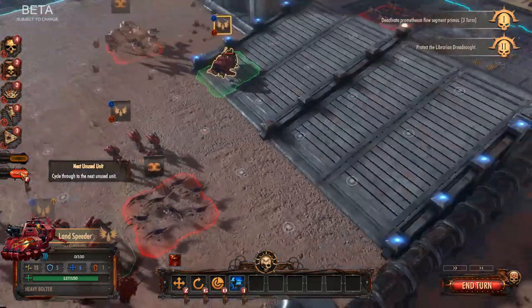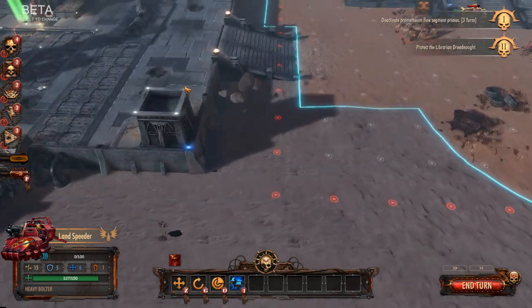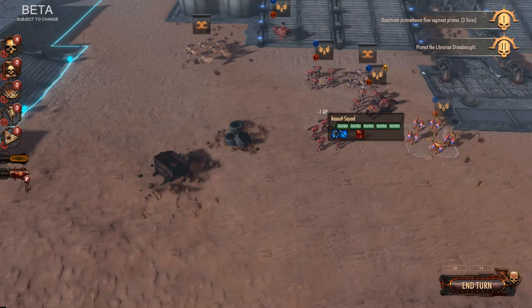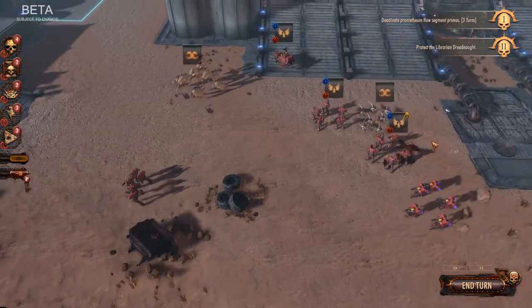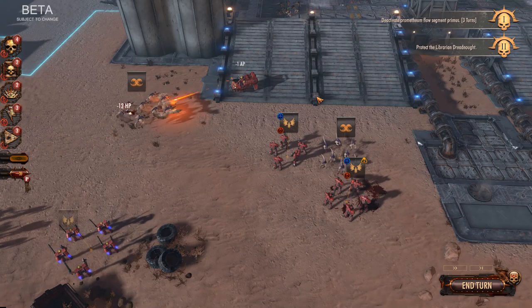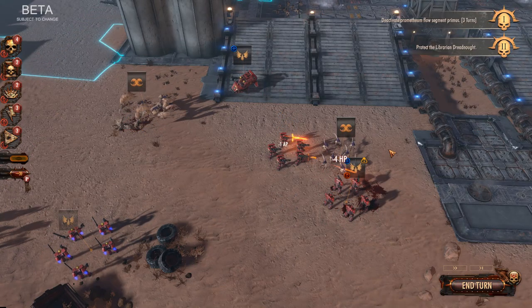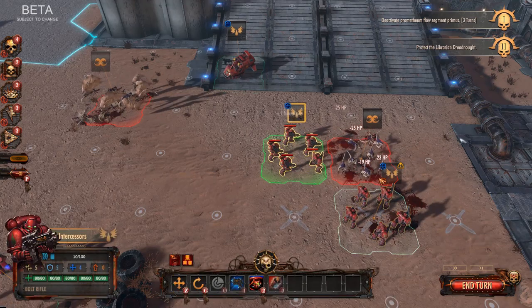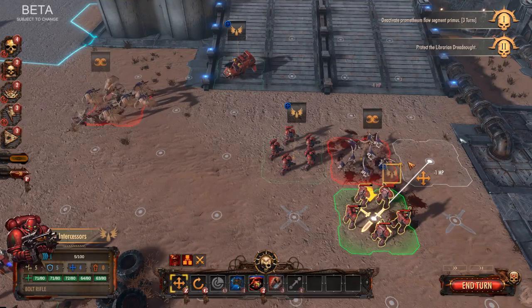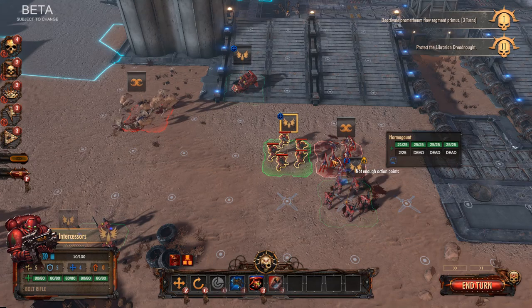Now moving over here to engage with our troops. First things first, we have the objective all the way over there. Let's deploy these guys and engage the enemy — turn, face, and shoot. That was a good salvo. Now these guys could move, but that will give an attack of opportunity as we move out. Let me show you an attack of opportunity — no attack of opportunity there. We move them into position to engage.